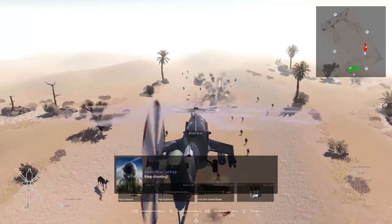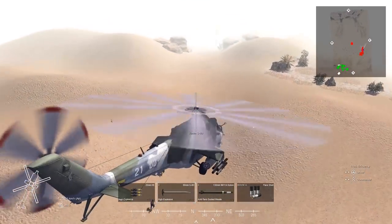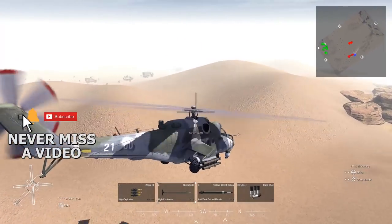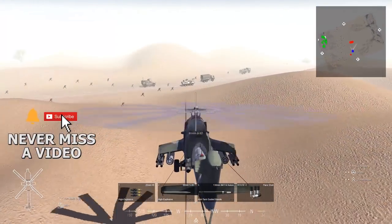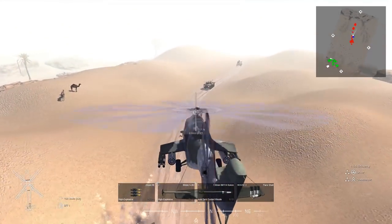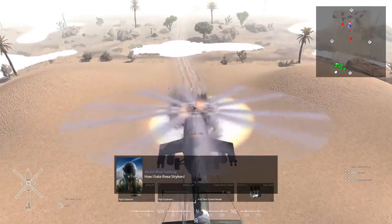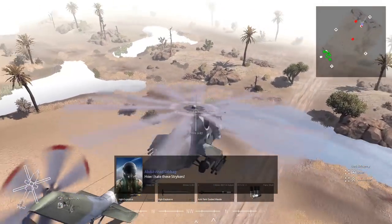We've got a 25mm already firing off on that light transport, and it looks like that Stryker was destroyed. Over to our left, I see a LAV-25, and it looks like some light transports as well. Supply truck down. Another supply truck hit. MGS in front of us. Rolled it. And another LAV-25 down. Fantastic.